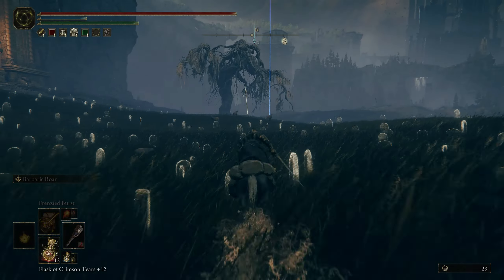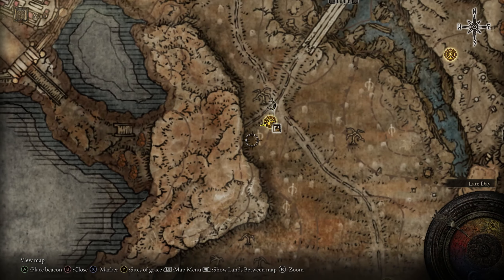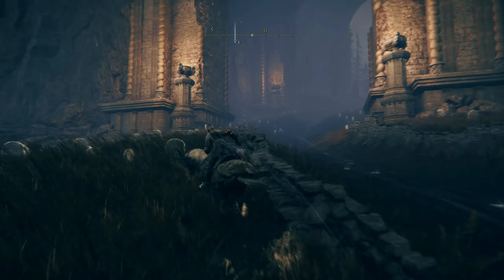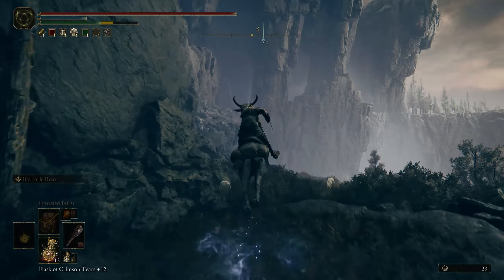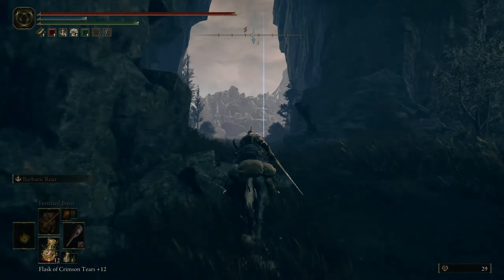Once you've made it to this Site of Grace, head west towards our next Site of Grace following this path. You're not going to find too much resistance, but you are going to want to take a hard left as soon as you're out of the tunnel and into this cliff side, where you won't encounter many enemies except for some bats.